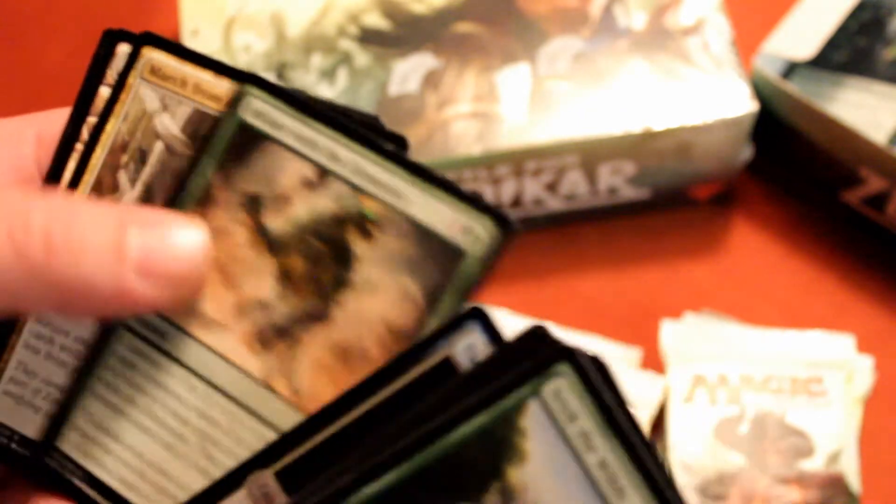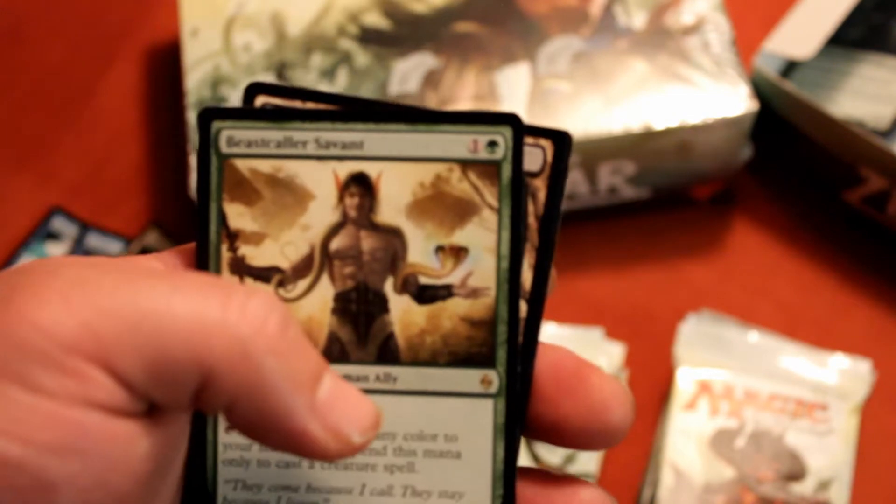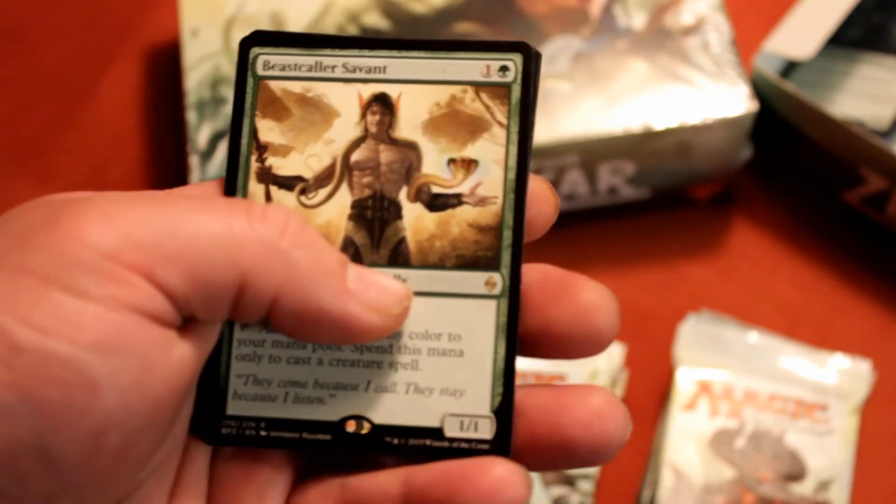What do you guys think about the leaks from the new sets? They've got the new basic land that's supposed to be happening — that's going to be interesting how they deal with that. I feel like it might cause a lot of issues. They did say they were going towards a two-headed giant format.